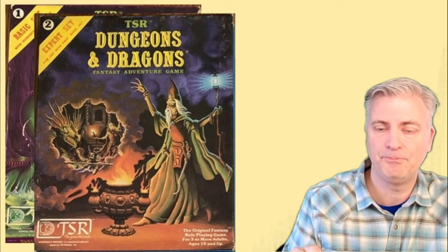This is what we call the Mincer box set — it was a red box, and some people call it the red box. You would get your dice in there. You'd get six: D4, D6, D8, D10, D12, and D20.